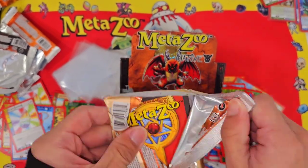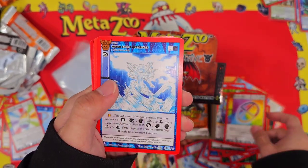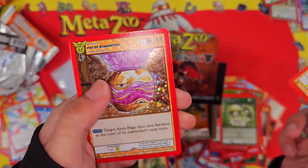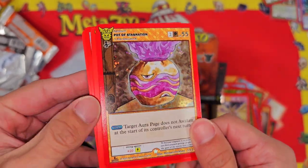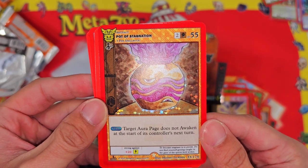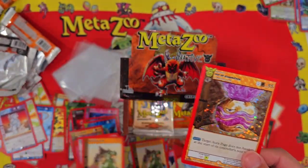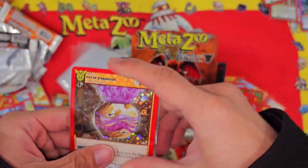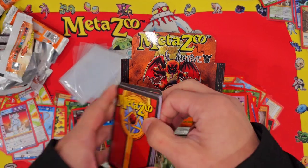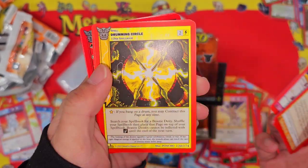We're around halfway through the box — if we pull around 11 to 12 hollows I think we'll be on average. Water Spirit, Channel House Visit, Death Cap Mushroom, and a Pot of Stagnation — full hollow. That target card does not awaken until the start of its controller's next turn — so like a stalling card. A new Grounded Chieftain, Wee Grandmother, Drumming Circle.